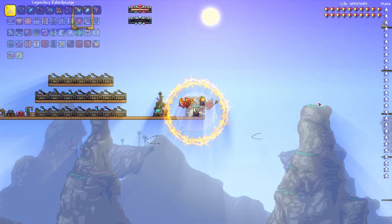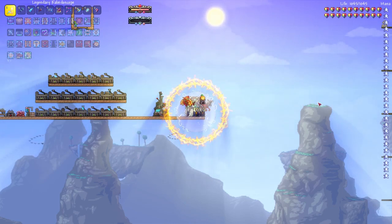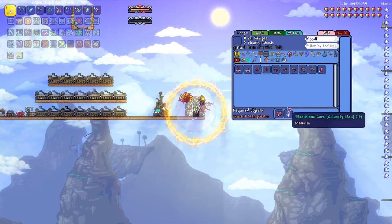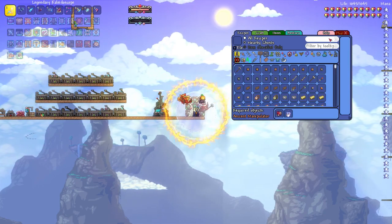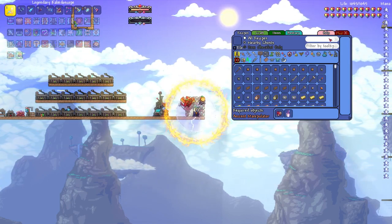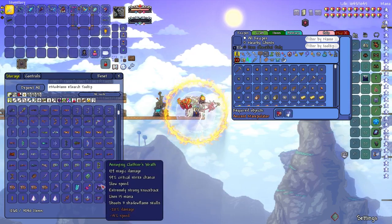For the Devourer of Gods, in terms of armor you want the Bloodflare armor — make sure you keep this armor because it's going to be useful later, trust me. With the Bloodflare armor and the summon that drops from Polterghast, it will carry you through and past the Devourer of Gods fight.